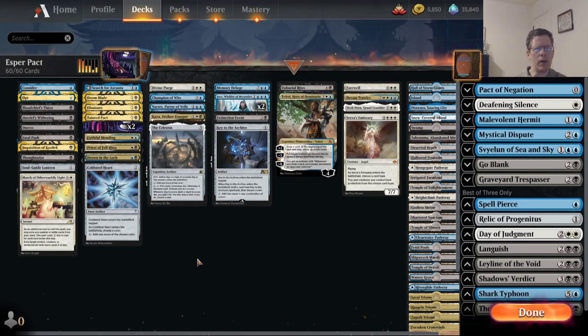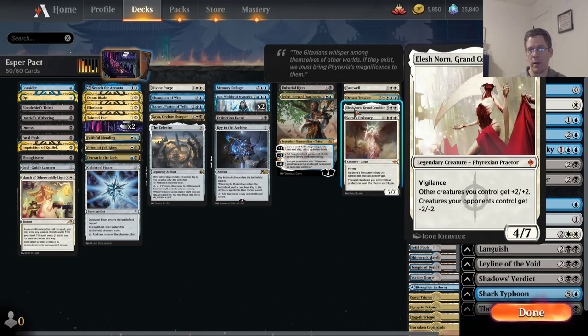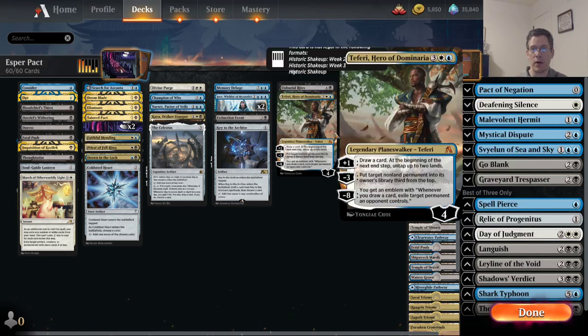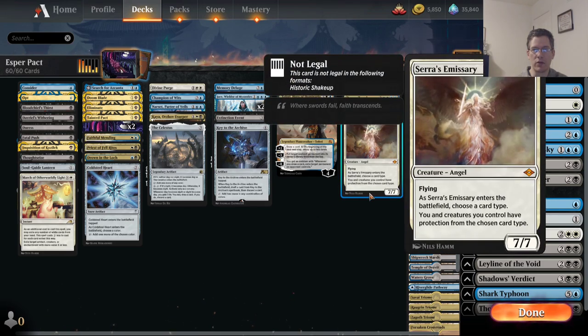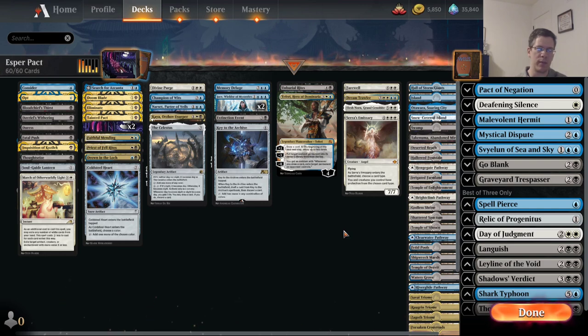Looking at the white cards they're playing beyond the reanimation package — which I don't think was a good idea — I think probably their reason was that they wanted nut draws that Phoenix just couldn't beat in game one. If you get an Elesh Norn on turn four against Phoenix, they're not going to win. Same thing with Serra Emissary and probably Dream Trawler. So it does give you the potential for nut draws that beat Phoenix, but I think it just makes your deck too inconsistent.